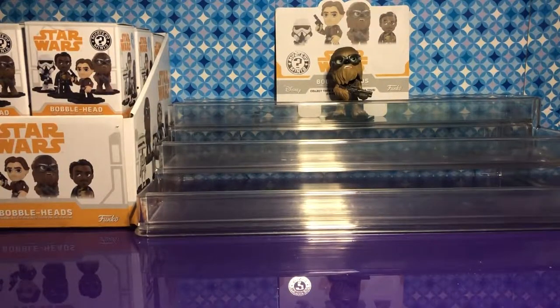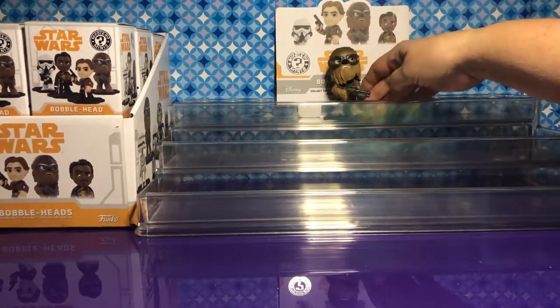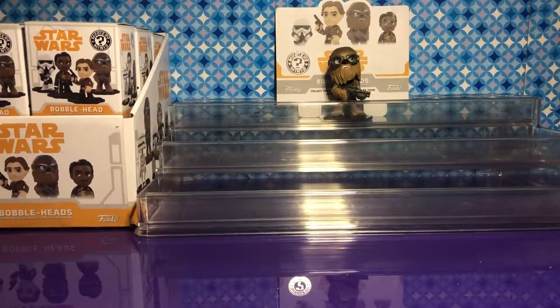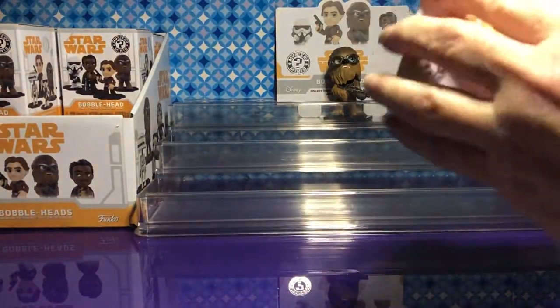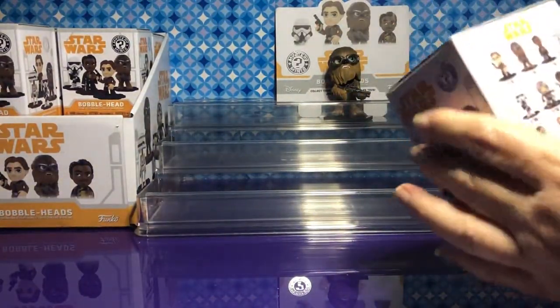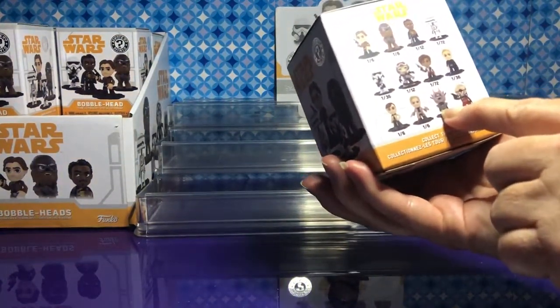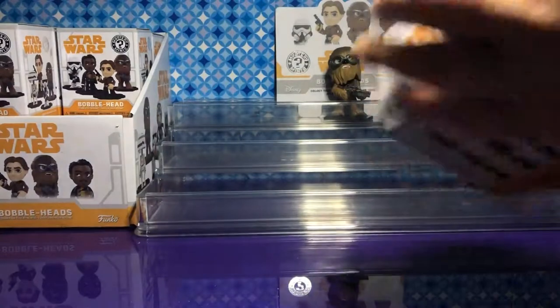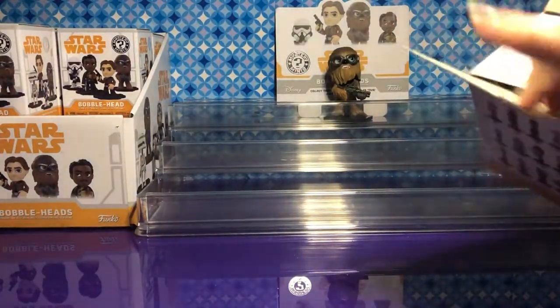We already have a Chewbacca sitting here, and he is part of this set. So we already have Chewbacca to start with. Let's get started — you go up first, Kim. What are you hoping to get? I would like to see Feebles West. I'm hoping to see Lando, or Dryden Vos if I had to choose — he's a rare.